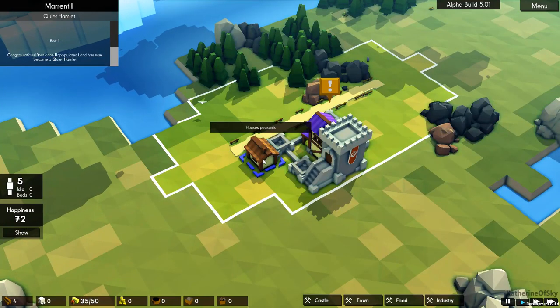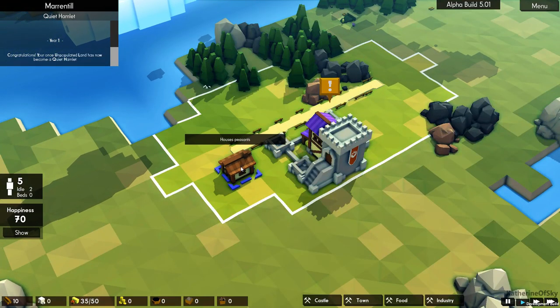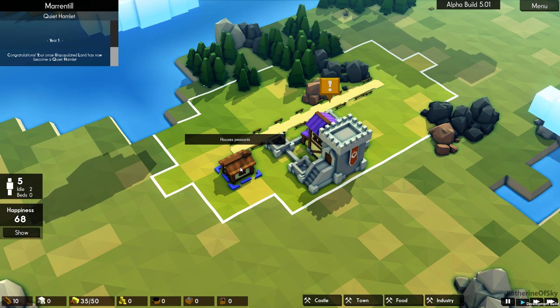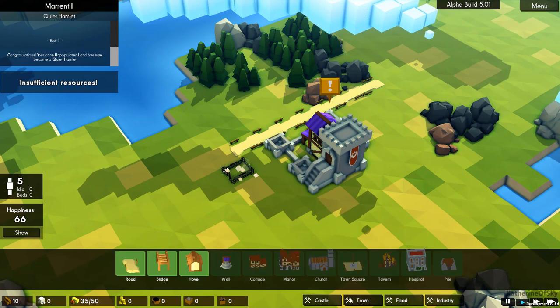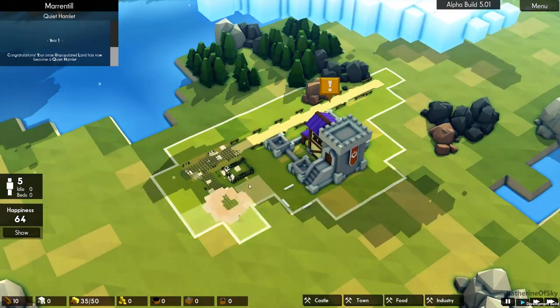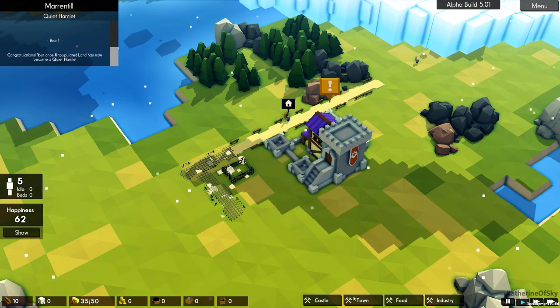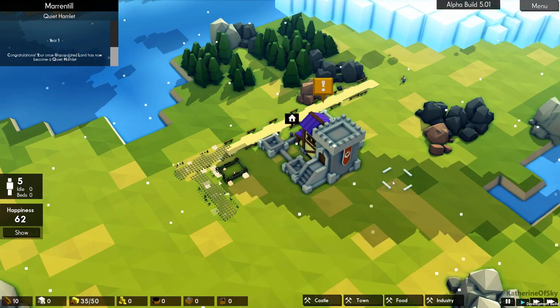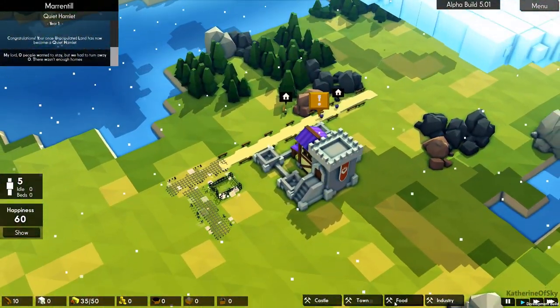Let's have a hovel here. We need to have a road going this way. Basically what I'm doing is leaving this four-square space so that we could have a manor house. There we go — okay, we've got wood. Let's build some food.